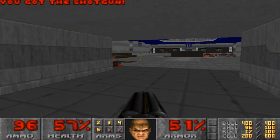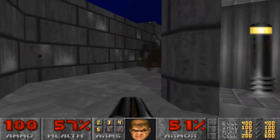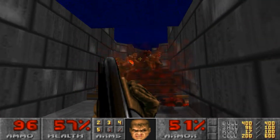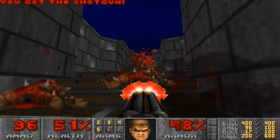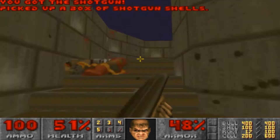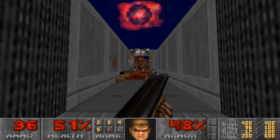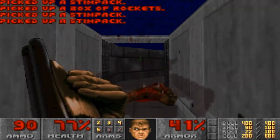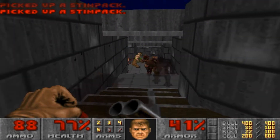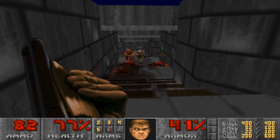Now, to get started with this map, we're gonna go from the start to the left and head up these stairs as soon as we get rid of all these enemies. The reason we're going up the left path first is that going this way will actually open up another little room that you're about to see in a sec here.